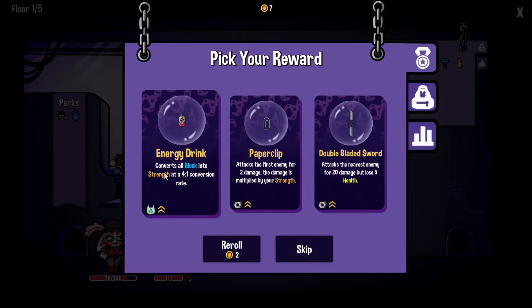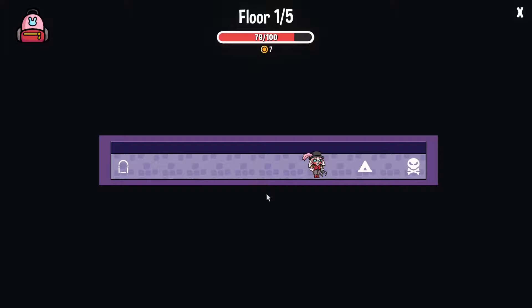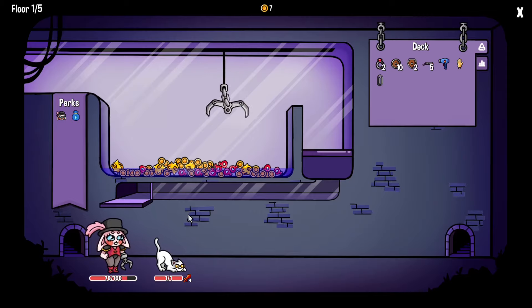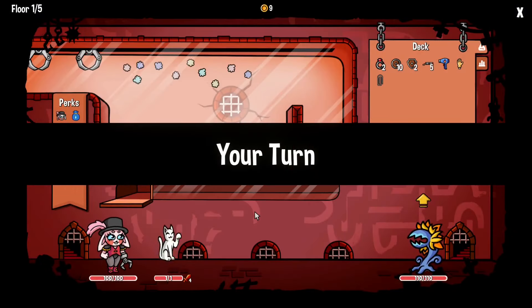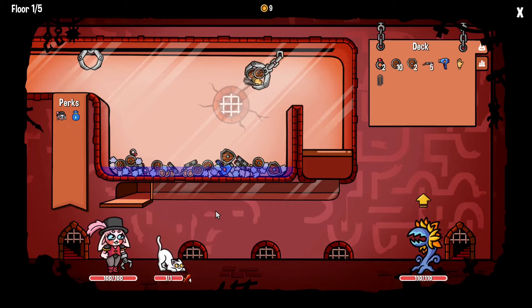Converts all block into strength. Thanks the nearest enemy but I'll lose five health. We'll just go with the paper clip. I have no idea where my strength is — it's probably right there, I just can't see it. We kind of want health. Assuming those are health potions — oh yeah, they are. We're all healed. We got this prick wood. We got the paper clip as well.